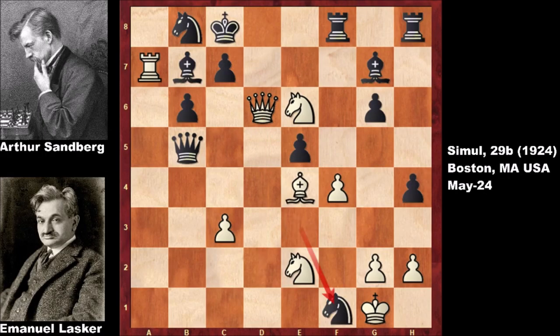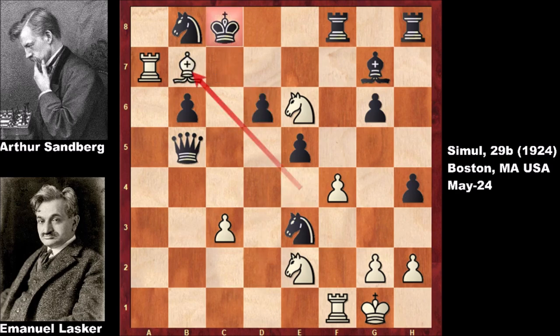If knight takes on f1, then bishop takes on b7, checkmate — there is no defense, and black is getting checkmated. So black has to accept the sacrifice. Lasker captured the pawn, accepting the sacrifice, and then bishop takes on b7. Did you see the queen sacrifice? King to d7, attacking the knight.